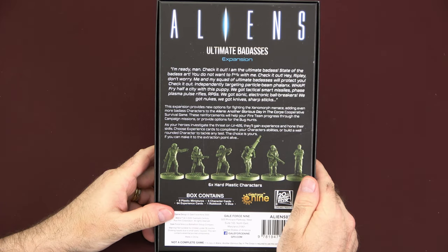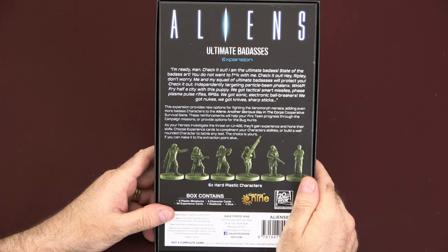This expansion provides new options for fighting the Xenomorph Menace, adding even more badass characters to the Aliens: Another Glorious Day in the Core cooperative survival game. These reinforcements will help your fireteam progress through the campaign missions or provide options for the bug hunts. As your heroes investigate the threat on LV-426, they'll gain experience and hone their skills. Choose experience cards to complement your character's abilities or build a well-rounded character to tackle any test. The choice is yours if you can make it to the extraction point alive.